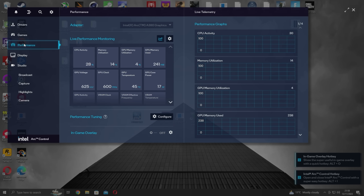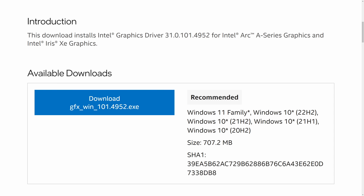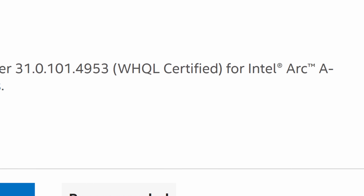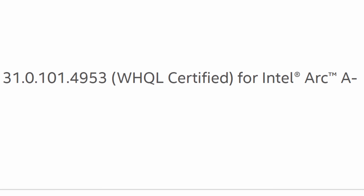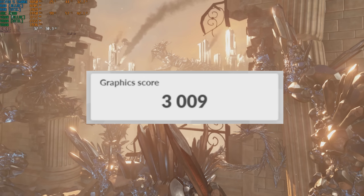For software, I first looked at the drivers. From what I understand of Intel's graphics cards, they're still working hard to get drivers up to scratch, and updates are arriving thick and fast. Sure enough, the 4952 drivers I downloaded at 9am had been replaced by the 4953 drivers by 9pm. And these are WHQL, so if there was a problem caused by the drivers, surely these would be the solution? Well, no. The Time Spy score remained stubbornly unchanged, so whatever magic was being done at Intel HQ didn't fix my issue.